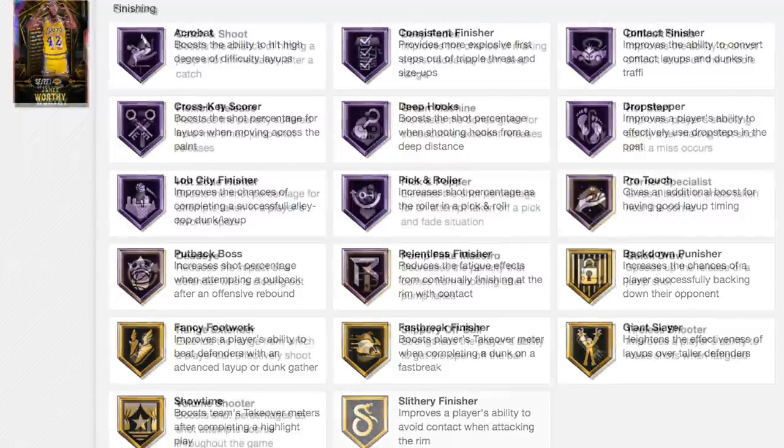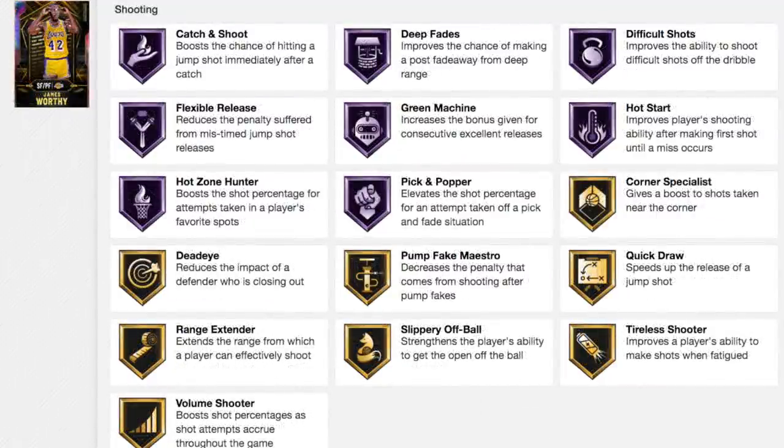Moving on to the shooting badges, 2K gave him 8 Hall of Fame shooting badges: Hall of Fame Green Machine, Flexible Release, Hot Zone Hunter, Deep Faith, Catch and Shoot, Difficult Shots, Hot Start, and Pick and Popper. He also comes with 8 gold badges for shooting, two of which are Quick Draw and Rainy Standard — the two most important badges in MyTeam.